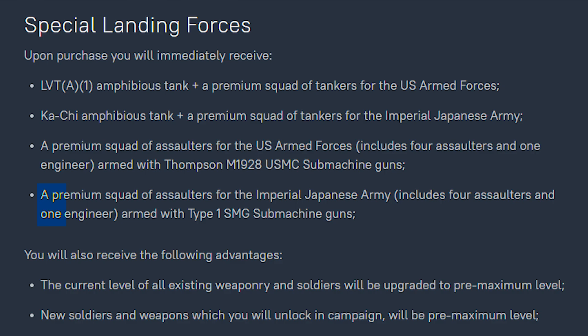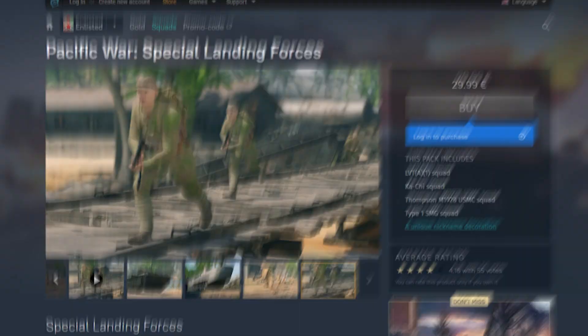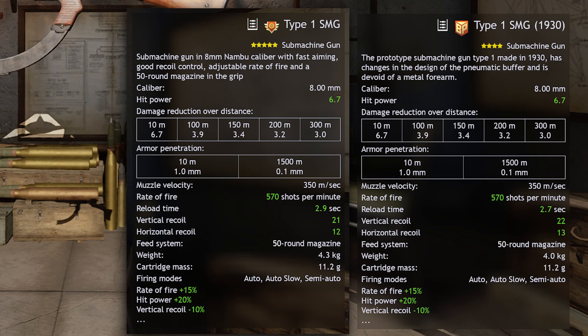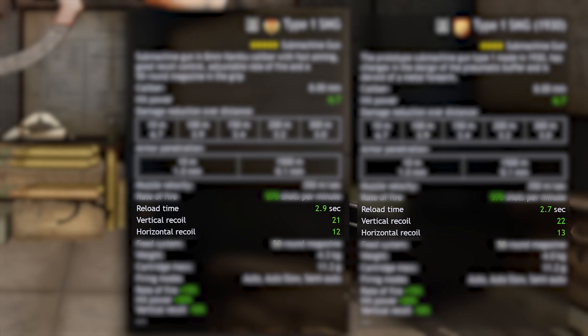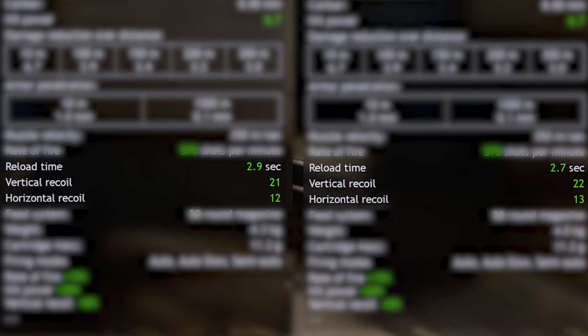Considering we already have the standard Type 1 SMG on the Geretsu Paratroopers — the premium squad from the Pacific Special Landing Forces pre-order pack — we can see there are virtually no differences whatsoever. They look the exact same, have the same damage, rate of fire, magazine size, weight, firing mode, and even shot dispersion, a hidden mechanic in the game. The only differences, for whatever reason, are minuscule reload time and recoil differences.